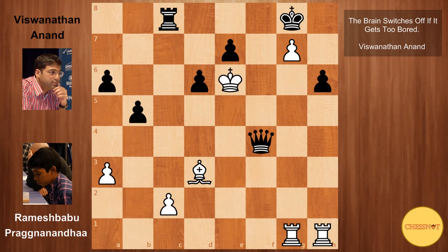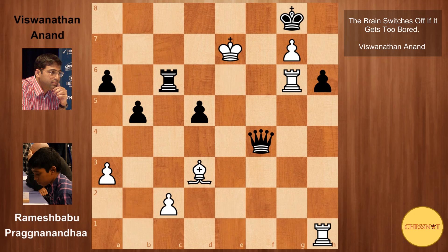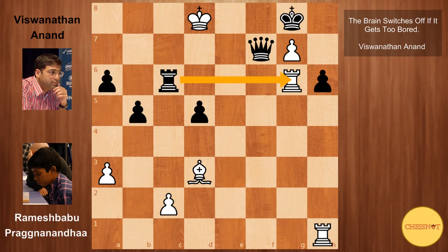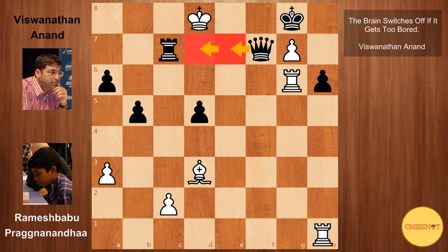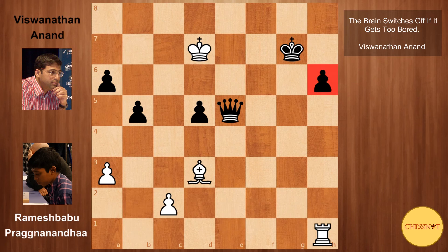White goes king to e6, we have d5, rook to g6, desperately trying to start something against the black king, but Anand's attack is too strong. Rook c6 check, king takes e7 — here Anand was probably in time scramble. He could have had a forced mate after queen to f7 check, king d8, black can take the rook on g6, but rook c7 is even stronger, just threatening checkmate on one of these squares. But in the game, Anand plays rook takes g6.